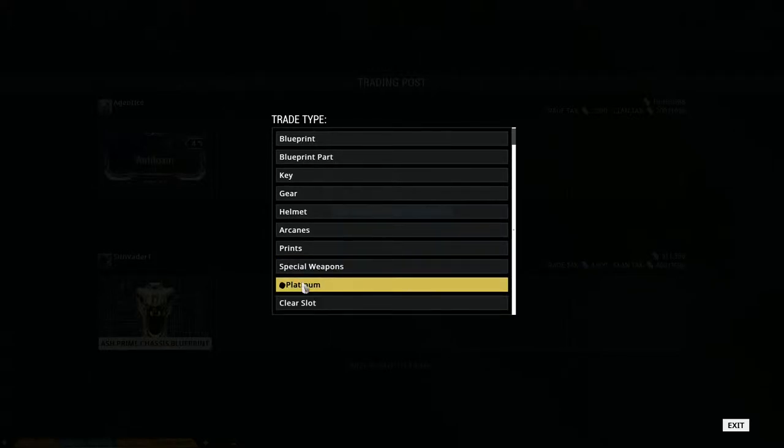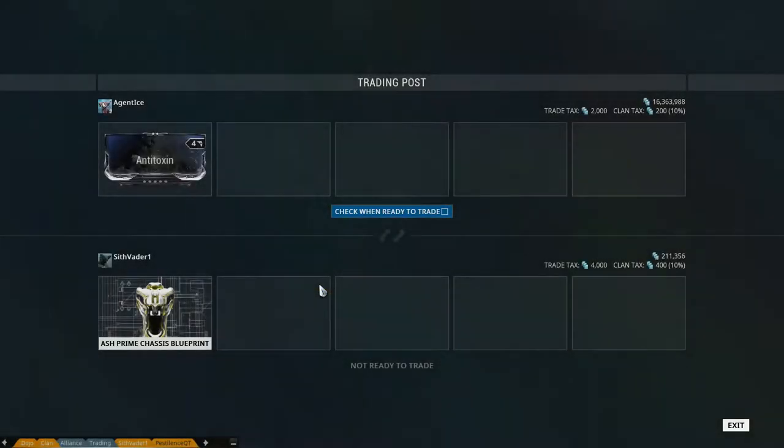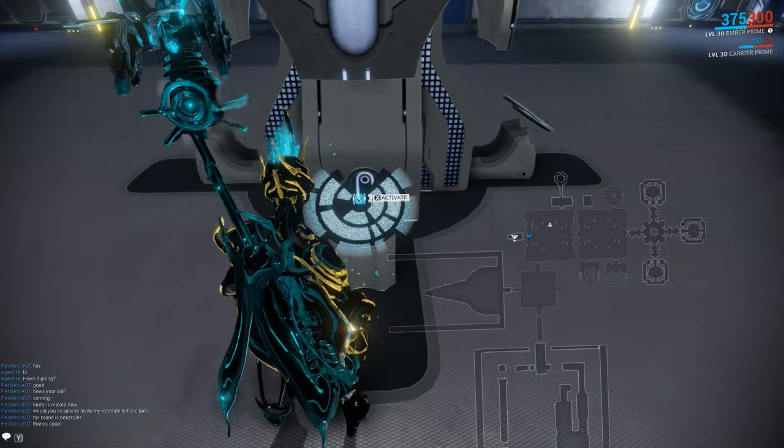Of course, you can trade platinum, the cash shop currency. Platinum is really what most people trade for — it's the standard trade currency. If we wanted to go through with this trade, I have 2,000 because he put up a blueprint. My mod's worth 4,000 tax. He canceled on me — it shows how much money he had — but that's how it would go through.